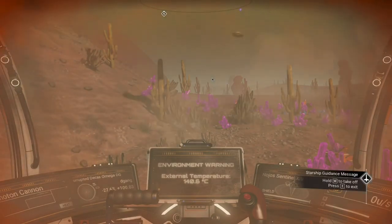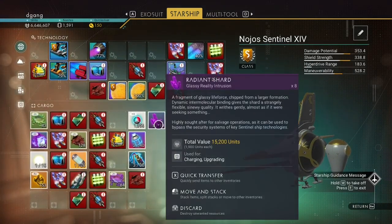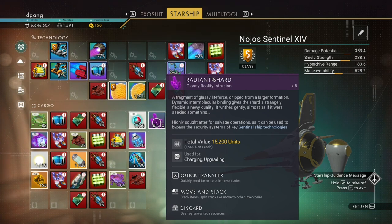I upgraded my multi-tool, which allowed me to mine the Radiant Shard. Radiant Shard is a glassy reality intrusion, a fragment of glassy life force chipped from a large formation. Dynamic intermolecular binding gives the Shard a strangely flexible, sinuous quality. It reads gently, almost as if it were seeking something. Highly sought after for salvage operations, as it can be used to bypass the security systems of key sentinel ship technologies.